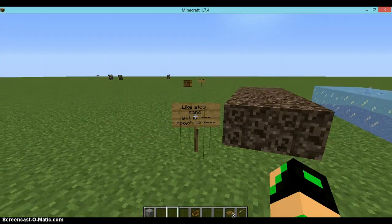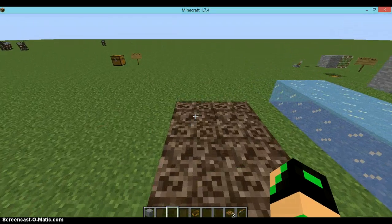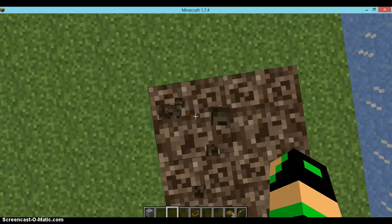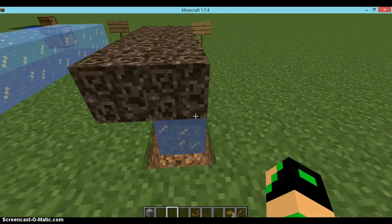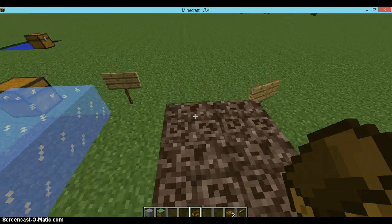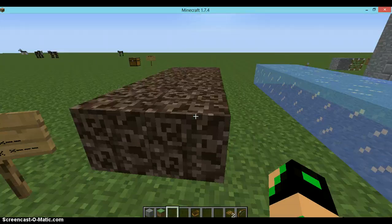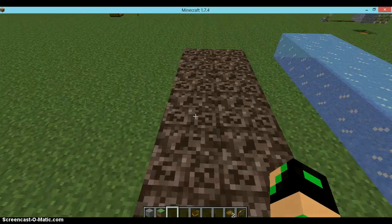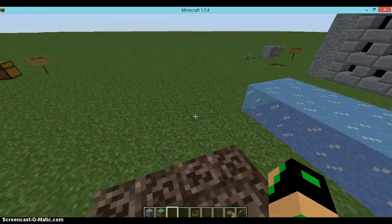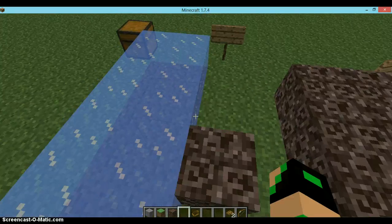This is soul sand with ice beneath it, and this is soul sand by itself. Soul sand alone subtracts about 25% speed, but with ice beneath it, it's 50% — so it's noticeably slower.